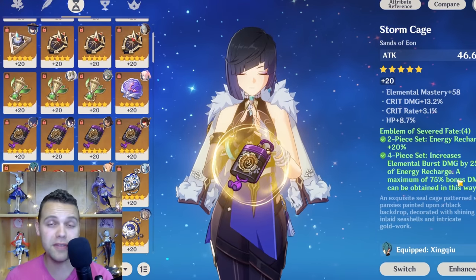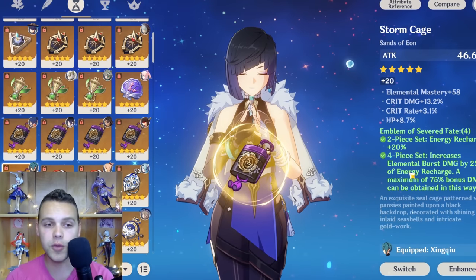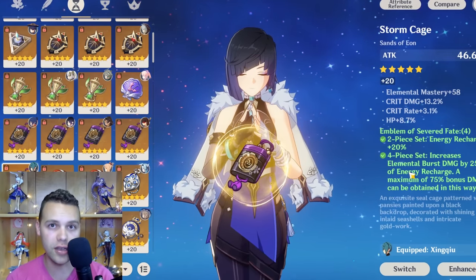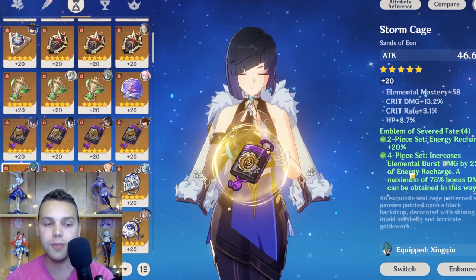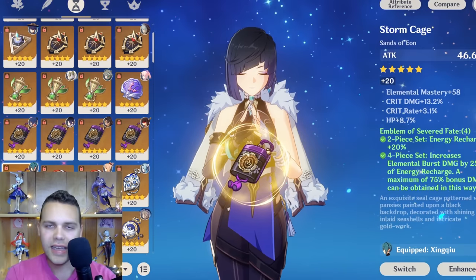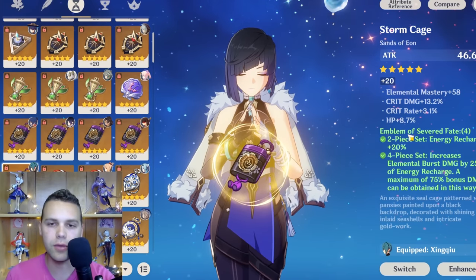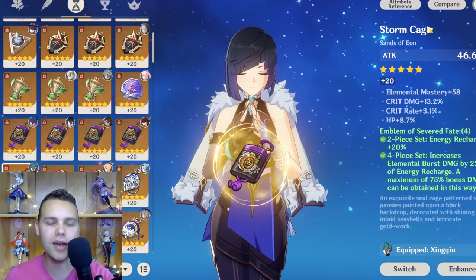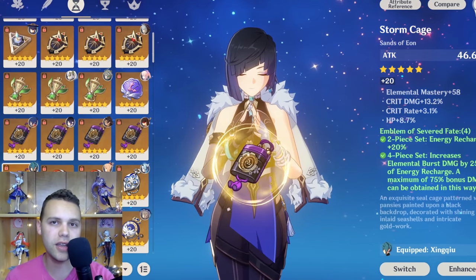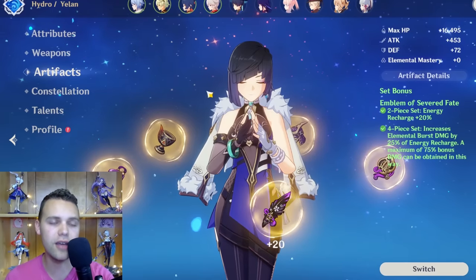Some people run Emblem of Severed Fates on him, which can give a really big nuke — good for clearing waves and getting his burst back if you spam it. Generally not his most optimal option, but it can be pretty good depending on how you play him. For energy recharge requirements, it's not necessary to build too much ER on him. Having a few substats is nice so you can burst every rotation, but he generally won't need more than 130% energy recharge. Often he can get away with less than that, especially if your Kazuha is using a Favonius Sword.